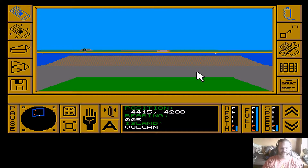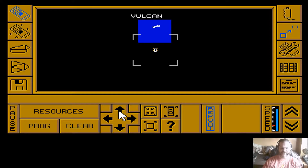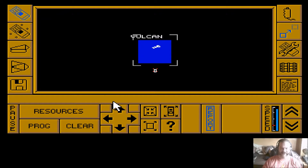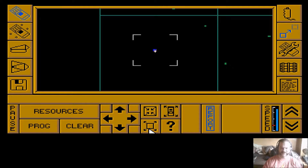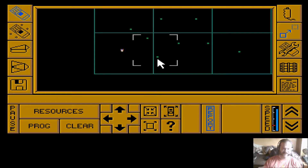So here we are on the bridge of the carrier, right by this island - the island of Vulcan, which is one we control. If we go to the map and zoom in, you can see Vulcan there. Vulcan is set up as our base island and also currently our stockpile island, which is a bit irrelevant because we're currently stockpiling nothing.